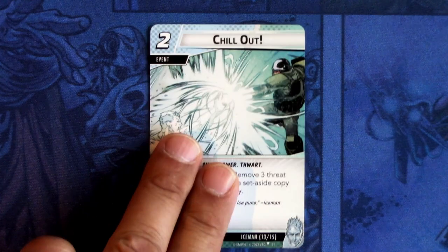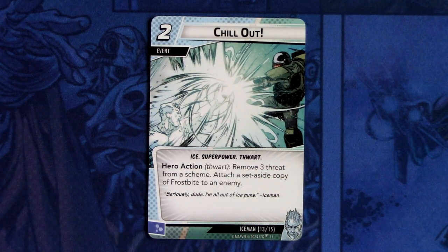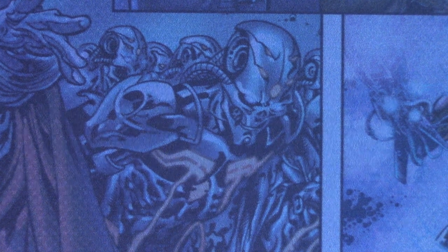Next up we have Chill Out — the last signature card, three copies of this. Chill Out is a two-cost event, Ice, superpower, and thwart traits. Hero action thwart: remove three threat from a scheme and attach a set aside copy of Frostbite to an enemy. This can be committed as a mental resource. So those were all the signature cards for Iceman.